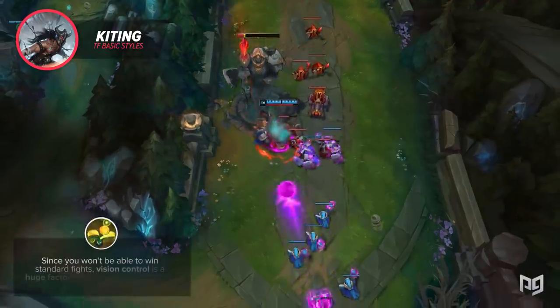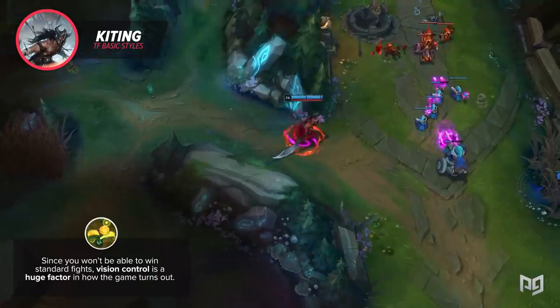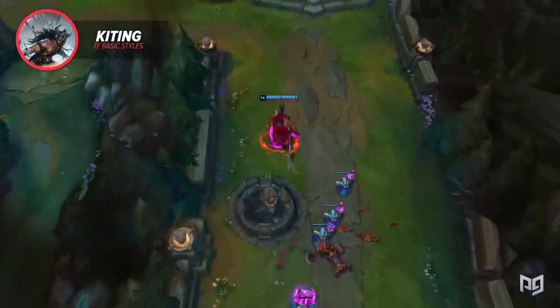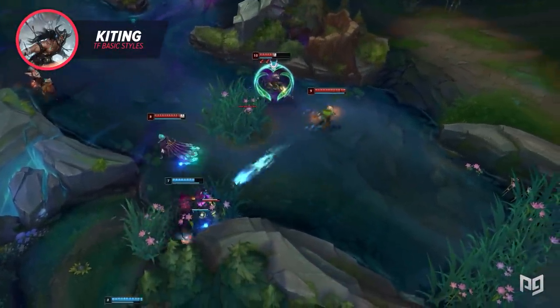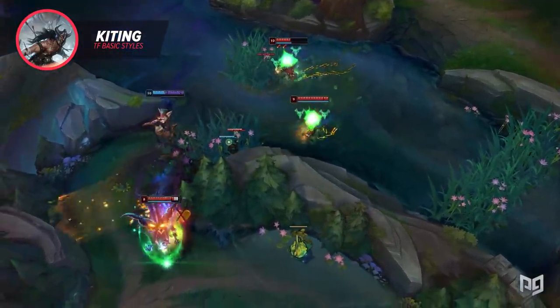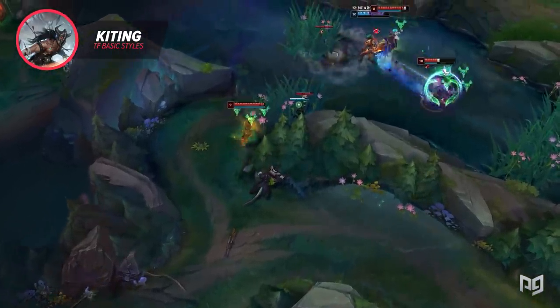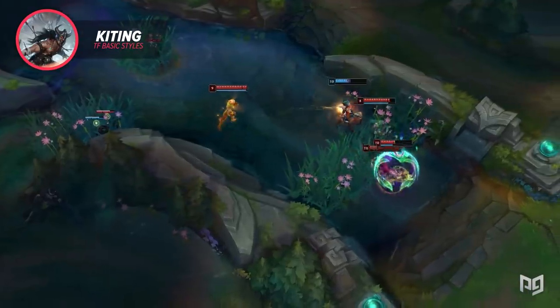Since you won't be able to win standard fights, vision control is a huge factor. If your team controls vision around Baron or Dragon, you get to poke opponents any time they try to establish vision. But if your opponents get control first, you have to face check and risk being blown up. Because of this, kiting comps are nearly impossible to play from behind, since you'll never be able to contest the neutral areas of the map.